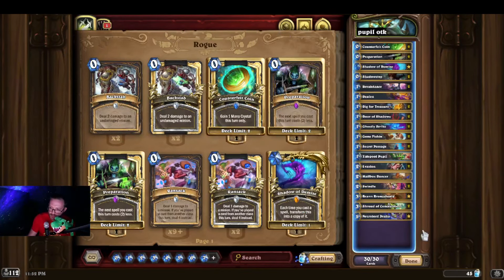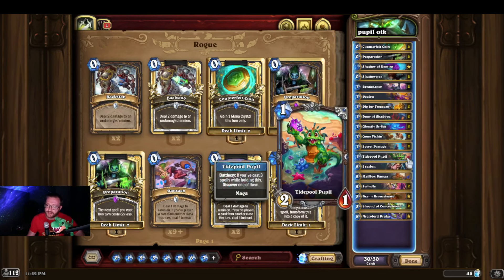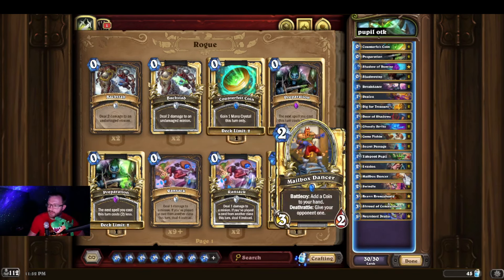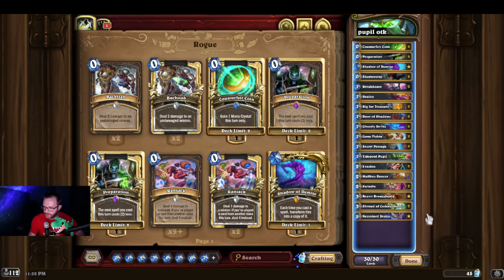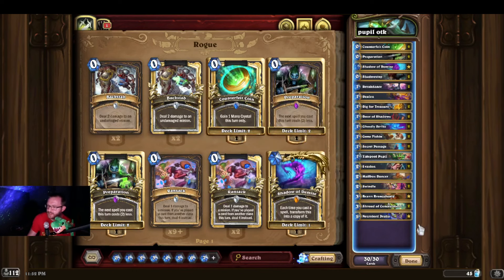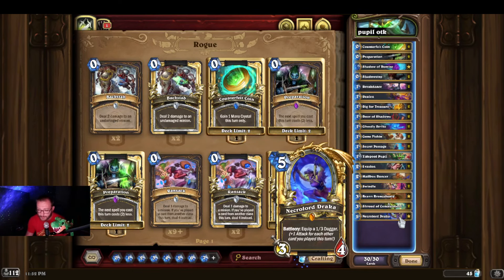Pupil OTK — I've demonstrated this before on stream multiple times in multiple videos. This OTK version is the newest thing to come out of Perils in Paradise. Bran, Mailbox Dancer — weave in a Shadow Step someplace that the Pupil sees it. You take two Shadow Steps off of the Tide Pool Pupil because of the double battlecry enabled by Bran, then you Shadow Step the Pupil, Shadow Step the Mailbox Dancer so it's seen a Shadow Step, play the Mailbox Dancer for free, print two coins, play the Tide Pool Pupil, print two Shadow Steps, and continue this cycle. It's an infinite mana cycle — you can make a gigantic Draca weapon that goes face, or a gigantic Edwin. Basically free mana, doing whatever you want.